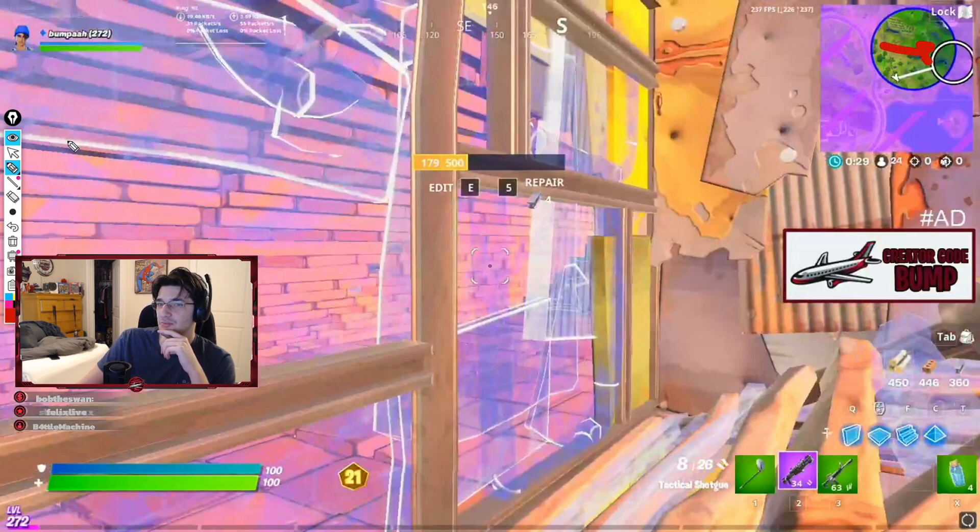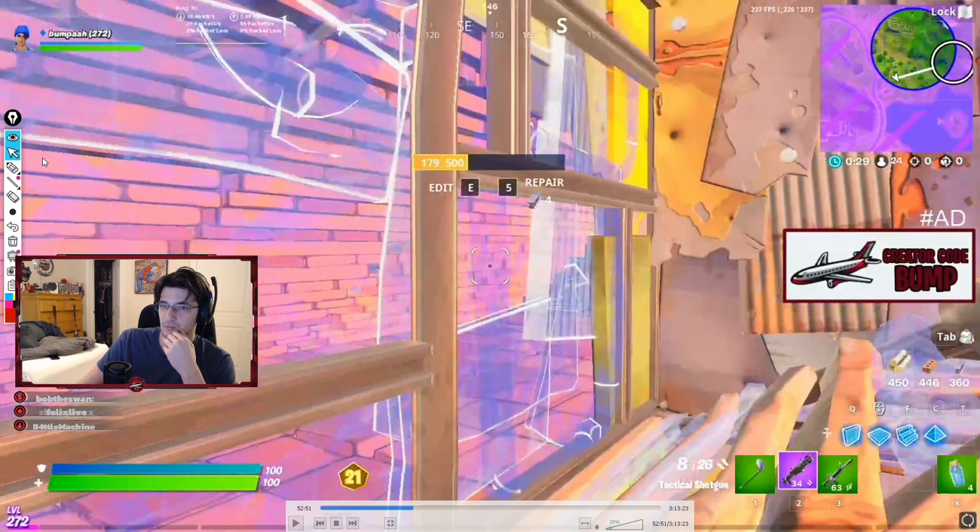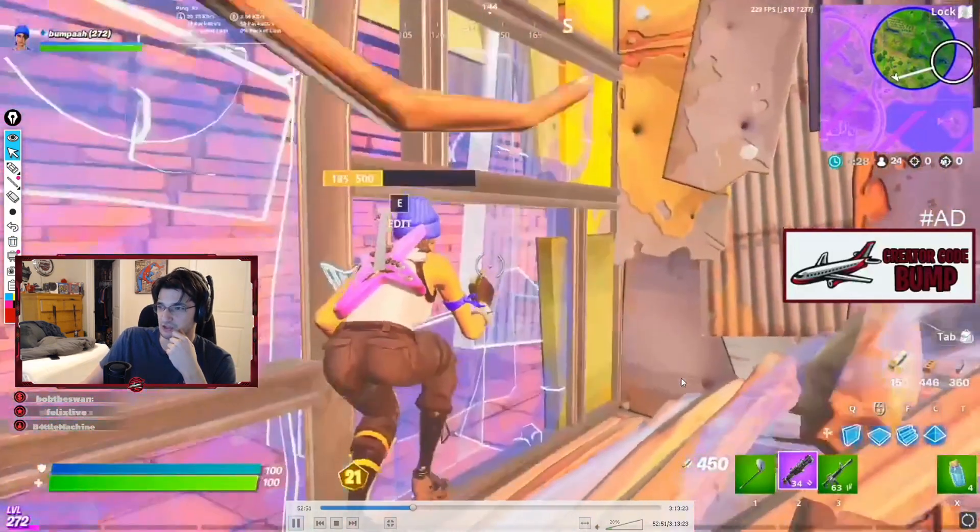Whether or not center is a viable option depends on how many old builds are at center. Like if there's a bunch of old bases around here, then you can sneak up behind them and get to half and half. But sometimes you're forced into these situations depending on your positioning. I think I get forced into taking this side of zone because of my positioning.